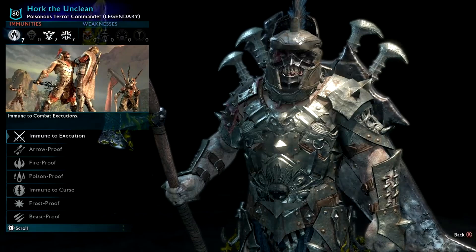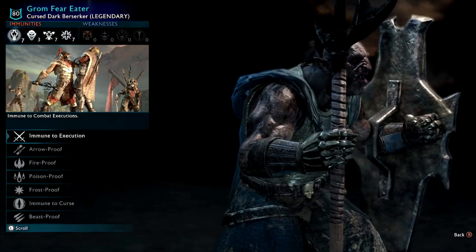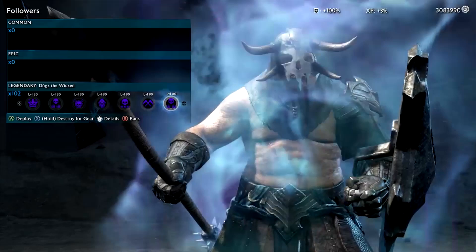Hawk the Unclean — tower looking guy with a commander-style helmet. That horrible jaw mouthpiece looks awful. Grom Fear Eater — I like him, the dark skin looks sick. I don't remember whether it's paint, blood, smoke, or ash, but it just looks really cool.